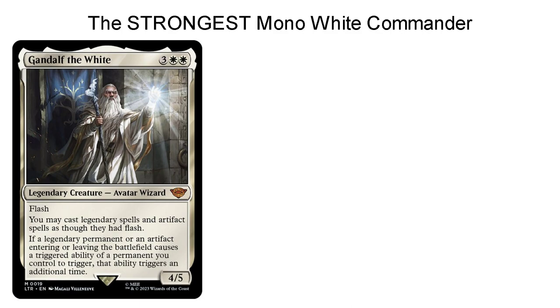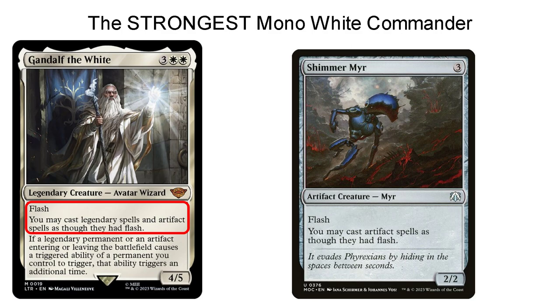First, let's once again talk about our commander, Gandalf the White. Gandalf is a 3 colorless, 2 white legendary avatar wizard. His stats are 4/5, and he has the ability Flash. You may cast legendary spells and artifact spells as though they had Flash. This is very powerful because he serves as a Shimmer Myr. Not only can you play him whenever you want to, but he lets you also play other artifacts and legendaries whenever you want to as well.